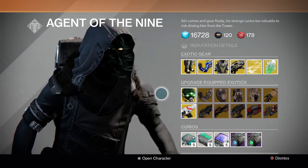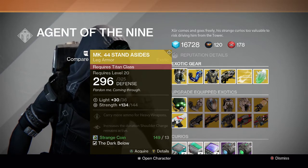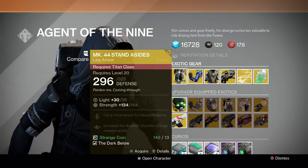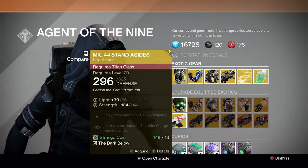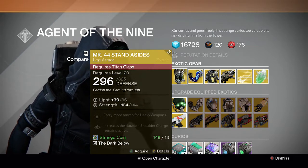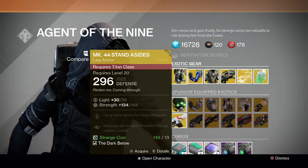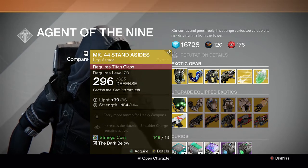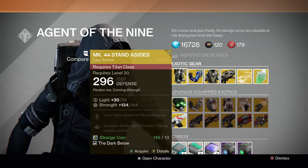Let's start off with the Titan — we have the MK44 Stand Asides. They carry ammo for heavy weapons and increase the duration of shoulder charge. Not that good of an exotic in my opinion — it's okay for PvP for Striker Titans, but other than that I'd say it's a pass unless you really like Striker Titan and play a lot of PvP and enjoy shoulder charging people. There are better Titan exotics.